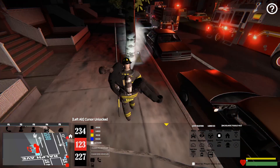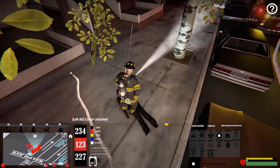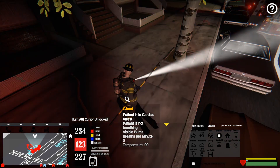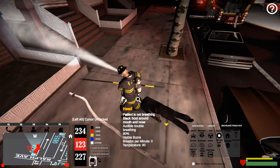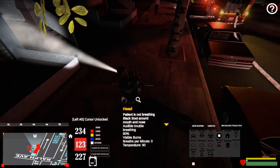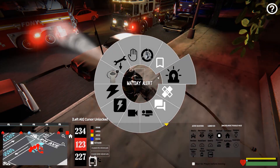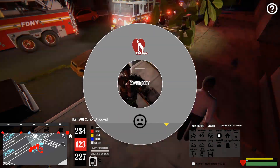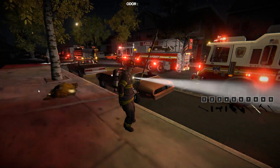Alright, we've got our victim — let's lay him on the street. He's not looking too good at all. Let's check him out. Patient is in cardiac arrest, not breathing, visible burns, breaths per minute: zero. Unfortunately this person didn't make it. They're pretty charred up. Treatments — cover the body. There we go.